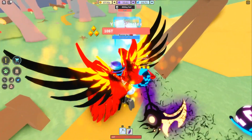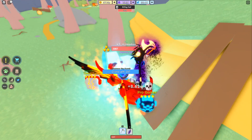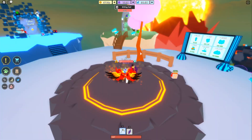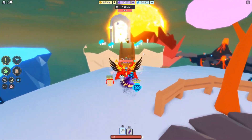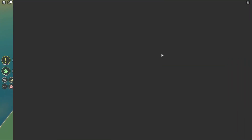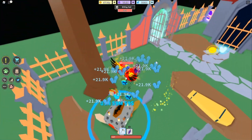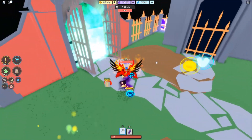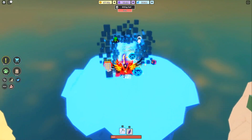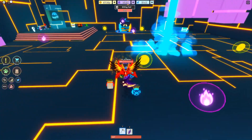If I hit a blue essence crystal, I get 438 blue essence per click because of all my insane pets. Also, while I'm over in these other islands, I didn't mention this but they actually did get rid of the pirate ship — they got rid of the black market ship. There was a black market ship where a pet was being sold and a bunch of other stuff. It was a pretty good deal; there was a super OP pet, but it was super hard to get — you could only get it for Robux or souls.